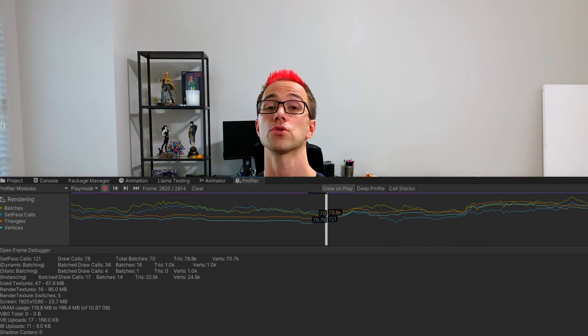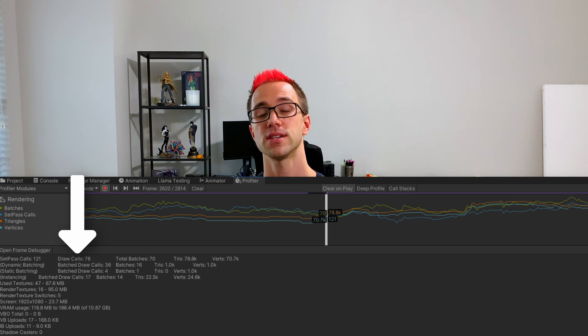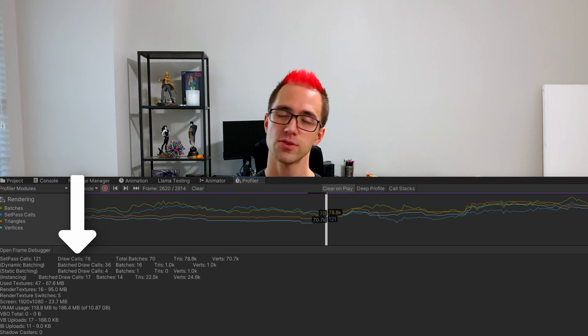For tip number two: batch. In Unity, you can view the number of batches, draw calls, set pass calls, and all these things in the rendering section of the profiler. We're going to talk specifically about draw calls here, because the more objects you can batch together into a single draw call, the lower the overhead between the CPU and the GPU.